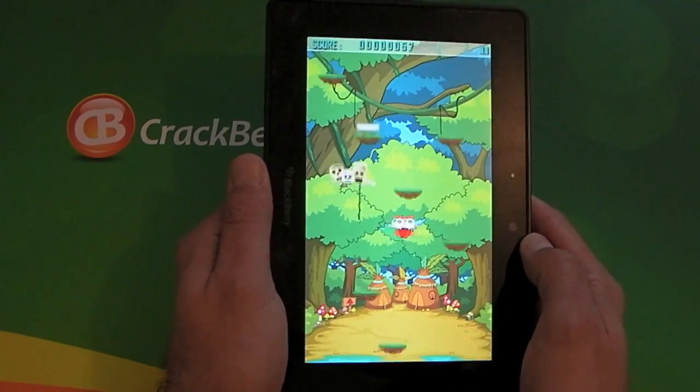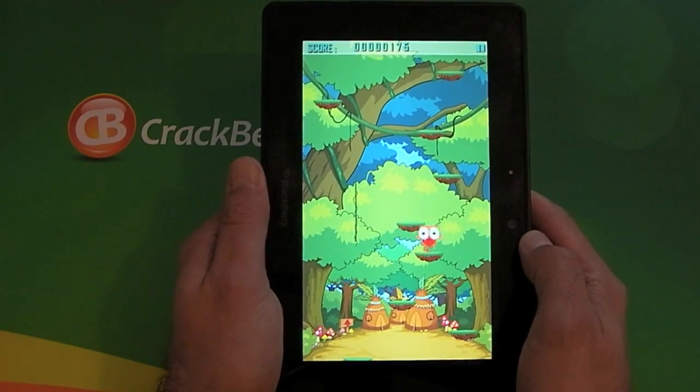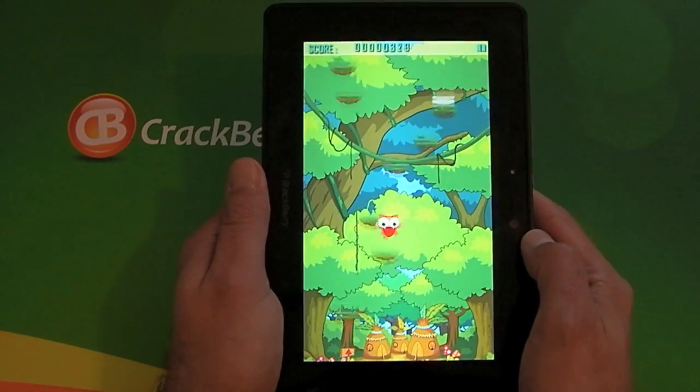Once you actually use this for the first time it takes a bit of getting used to, because the Playbook is quite sensitive and obviously you're using the tilt to move left and right.